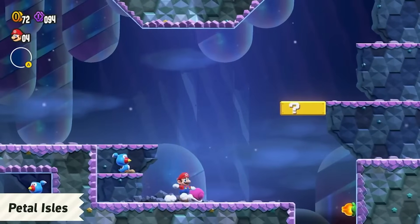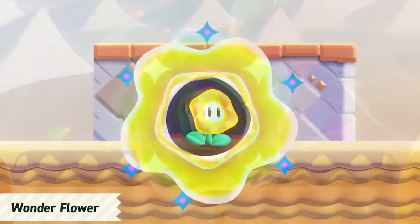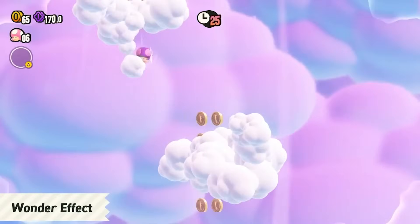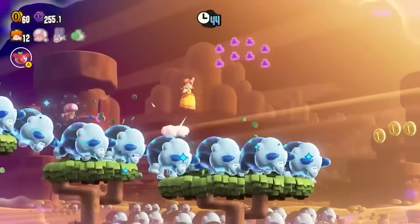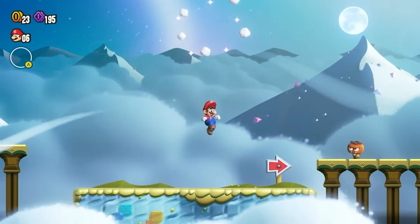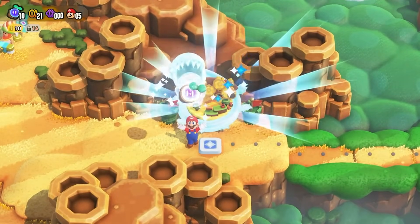Since we're on the topic of the Wonder Flower, let's get into what it actually does when you touch it as one of Mario's gang. A variety of things happen depending on what level you're in — the Wonder Flower transforms the level into a completely different experience, as the layout can completely change along with the perspective or your character altogether. No two wonders in the game are alike, meaning you'll never get the same wonder sequence twice. The only way to revert the level back to normal is to touch the wonder seed, which appears during a wonder sequence.